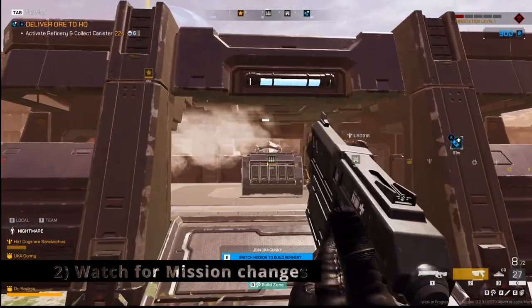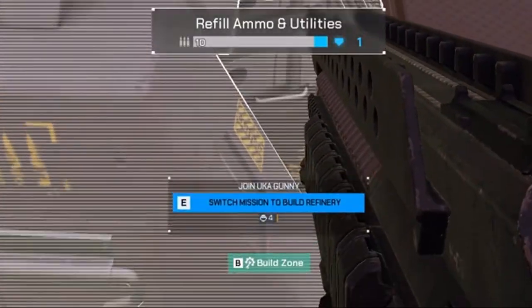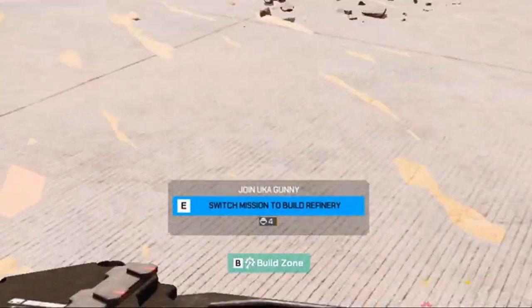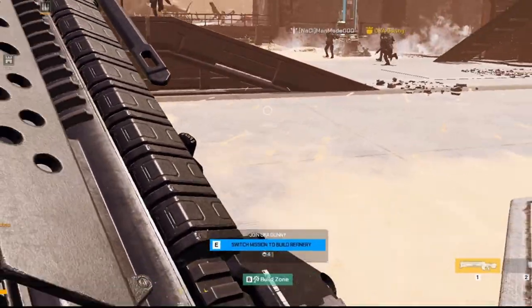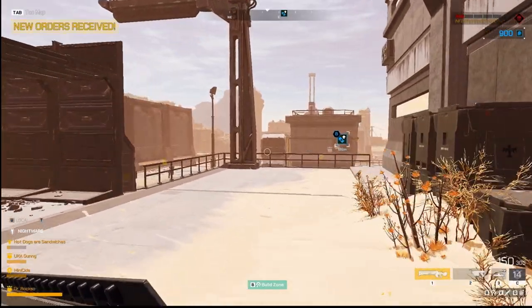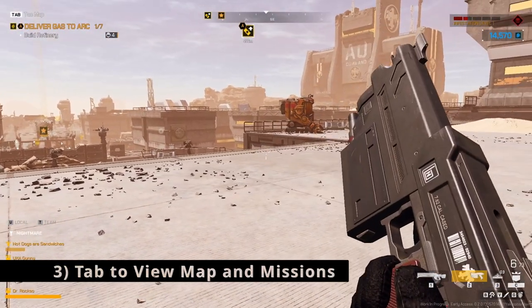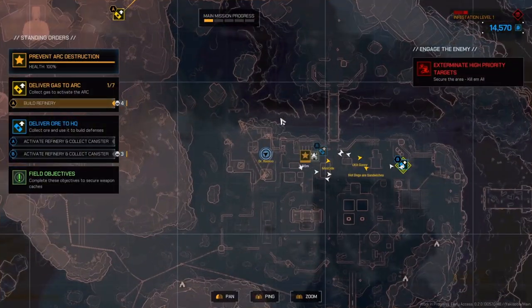If you're new and not sure what to do, keep a look out at the bottom of your screen for any mission changes your squad members might make. This will help you stick together. You can press tab to view the map as well as select any available mission objectives.